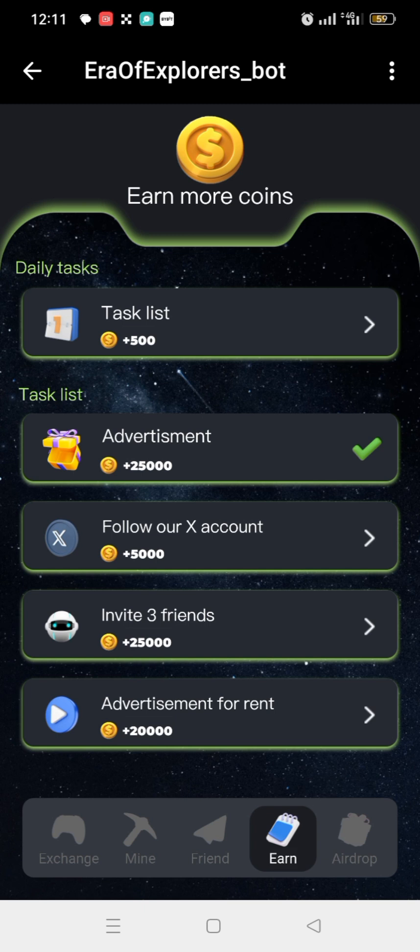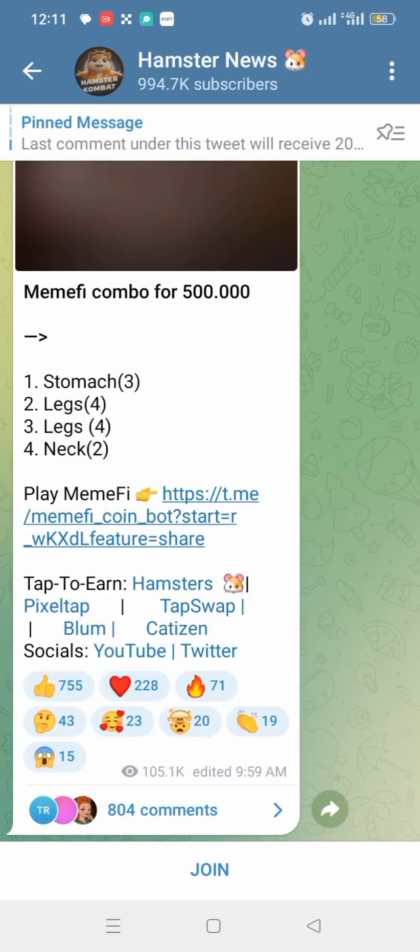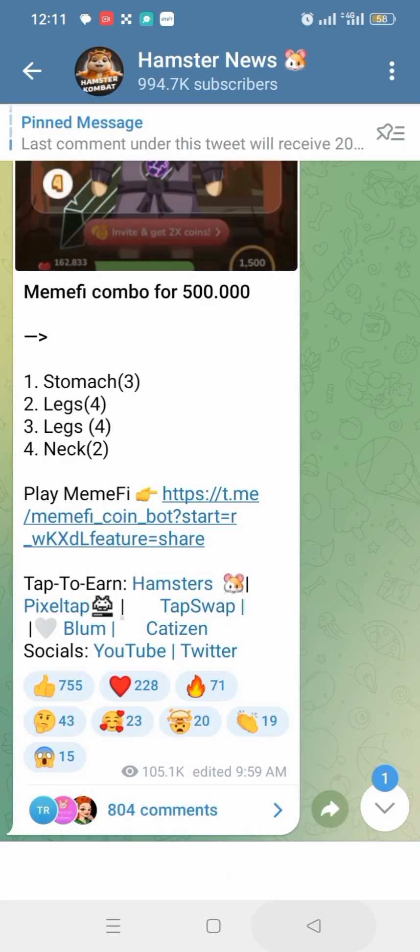You can tap on 'Follow our socials' to earn five thousand coins. Invite three friends to earn five thousand coins. Tap on this advertisement for rent — once you tap on it and you're done, you go and claim your coins.